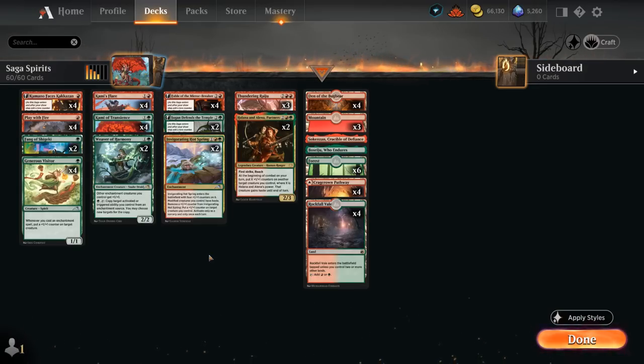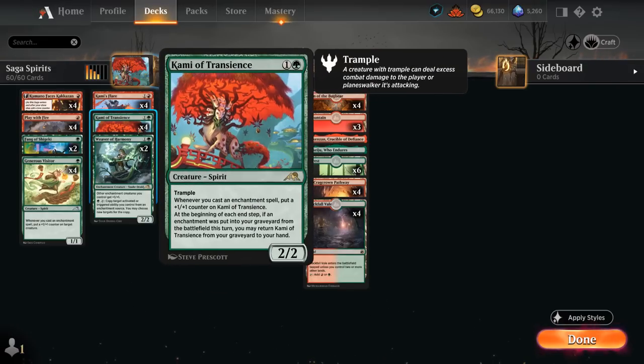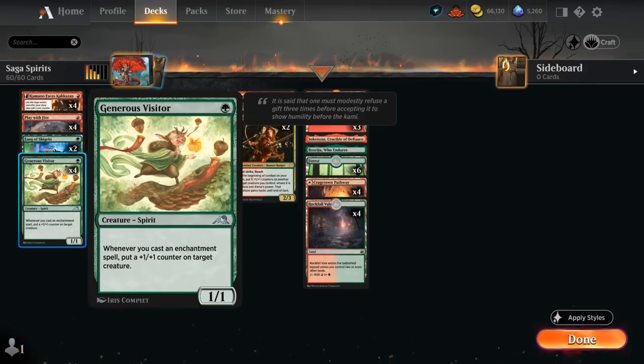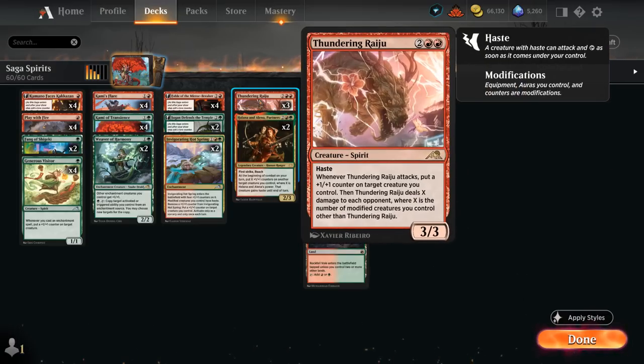At the center of the deck we've got some of our enchantment payoff cards, like Kami of Transience picking up plus-one plus-one counters whenever we cast an enchantment, and then Generous Visitor can also distribute plus-one counters among any of our creatures. Very synergistic with cards like The Parting, which can then pick up more counters and in turn distribute more counters on the rest of our team, giving those haste as well. We've got Thundering Raiju coming in with haste, also dealing damage equal to the number of modified creatures we control, so that can be a nice finisher in this type of deck.